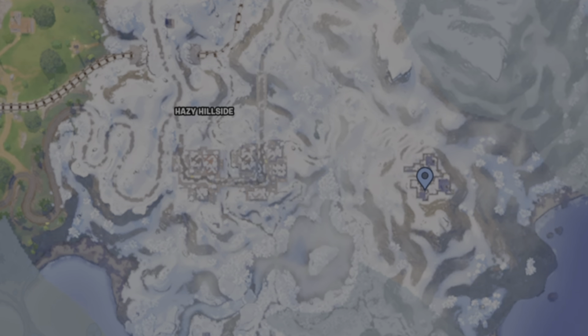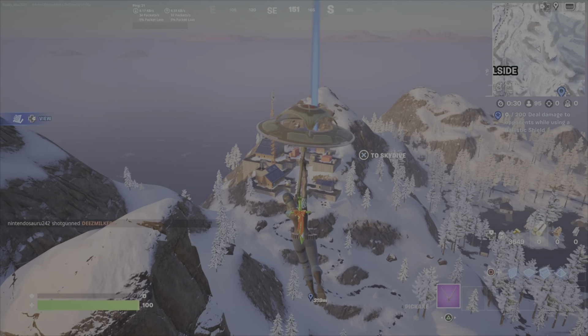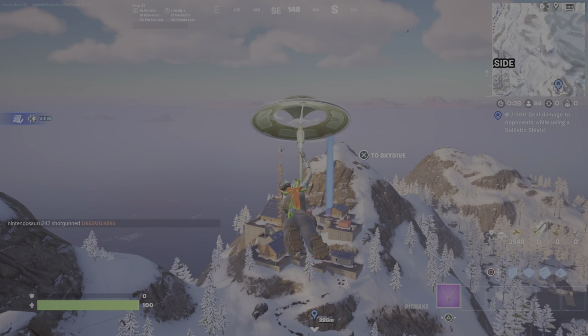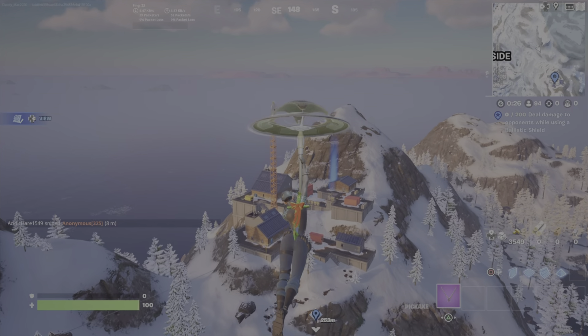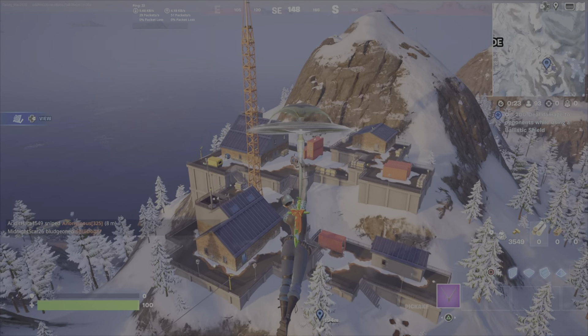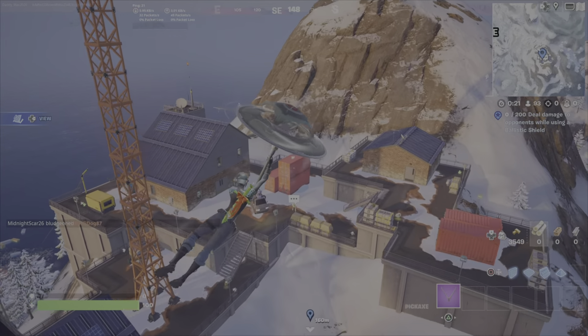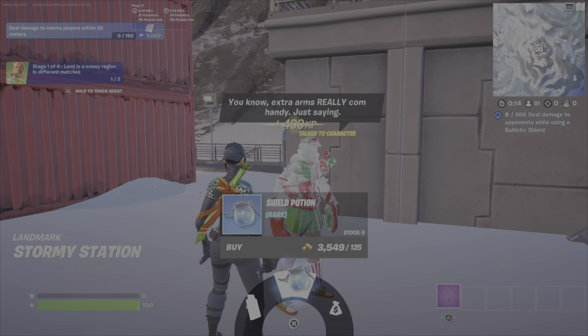You're going to get down, and the first thing you're going to do is pick up that Ballistic Shield. Usually I say get a weapon first, however you can actually use the shield itself as a weapon. Almost every other time someone else has landed here, so the quicker you get that shield, the quicker you'll have a chance of doing damage to a player who is less experienced or doesn't have a weapon because they're just landing here. Pay attention for players dropping in — listen for their gliders coming.